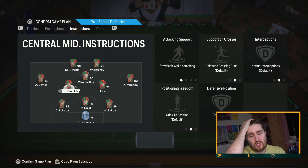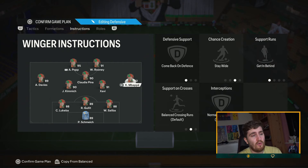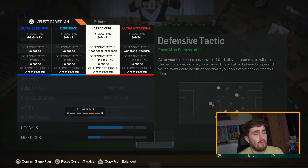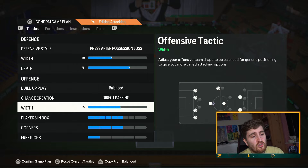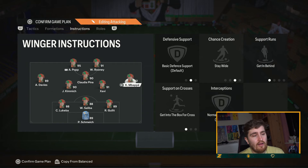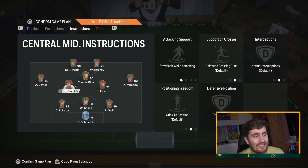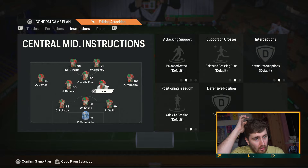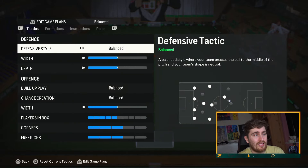Stay back while attacking and cover center on your more defensive midfielder — you don't want the formation to be so gung-ho that they get caught out. Balanced cover central on the other midfielder. Center backs and keeper left on default. For the more attacking version: press after possession lost, 71 depth, slightly lower width to be more central. Rooney is on basic instead of come back — I don't want him quite as defensive — and Mbappe on basic too, getting to the box, a bit more aggressive in general.